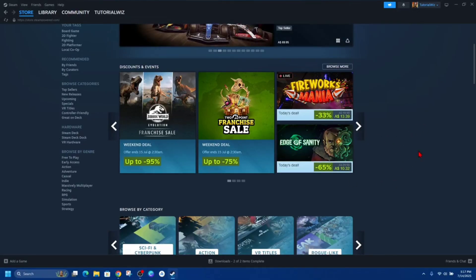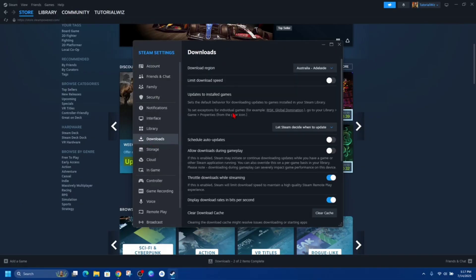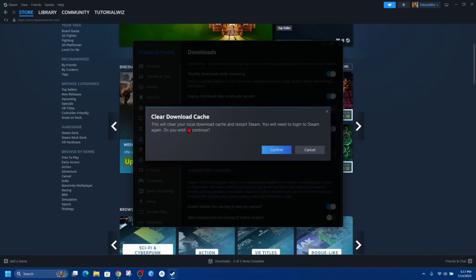There are a few different ways to fix this. The first way is to clear the download cache. Open up Steam, click on the Steam icon in the top left-hand corner, click into Settings, a box should appear. Click on the Downloads tab and look for Clear Cache — it should be near the middle of the page.